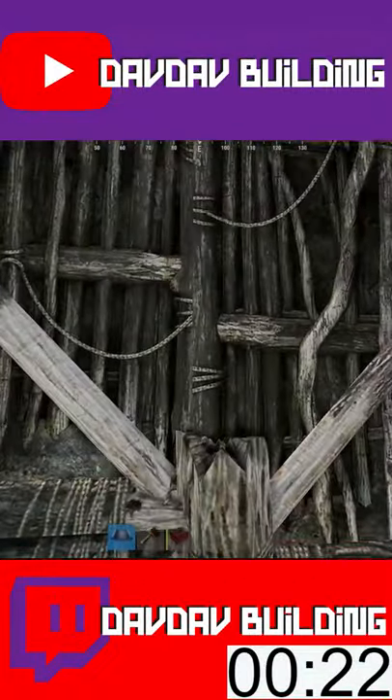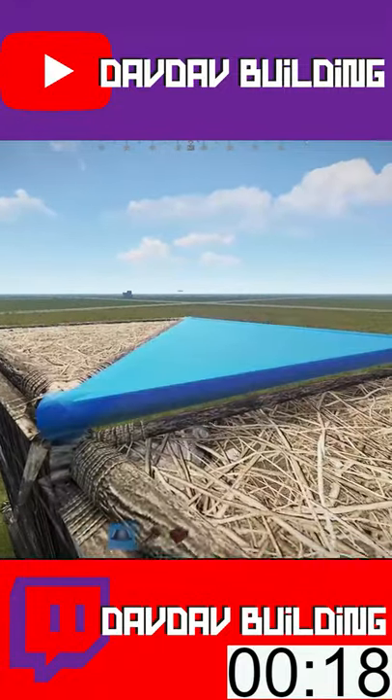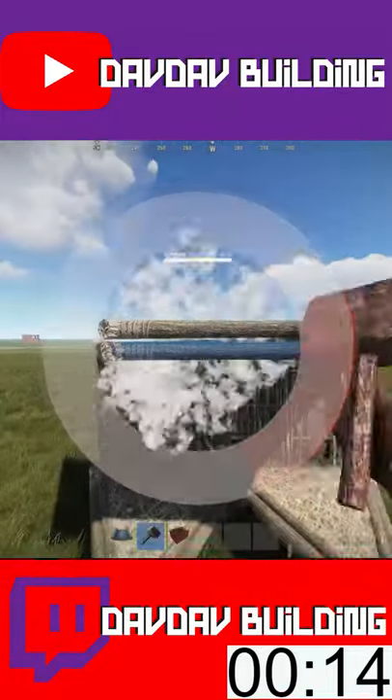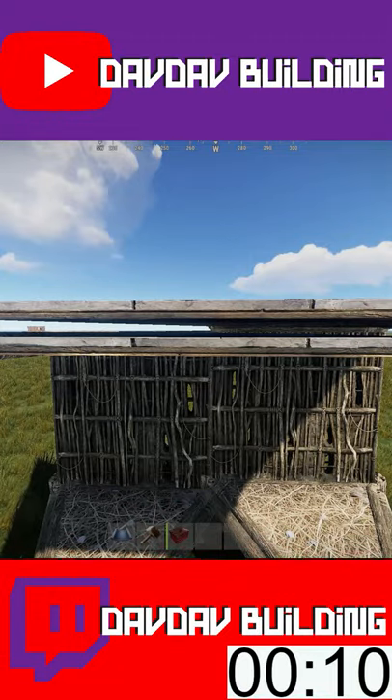When placing walls on these, there shouldn't be any gap in between them visible. If there is, place them closer together. Now you can place floors on top of these. And as you can see, they will have different heights. This allows you to place them basically on top of each other.